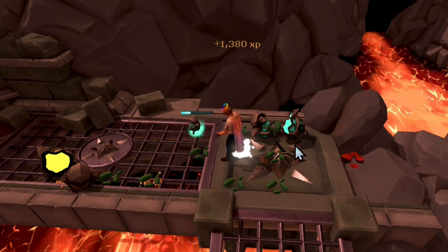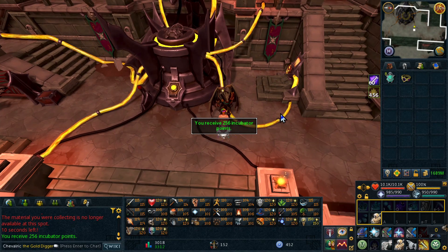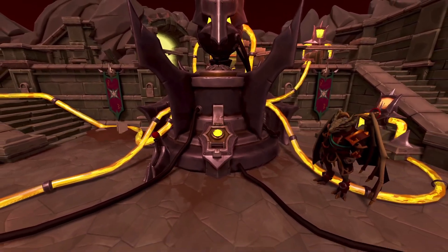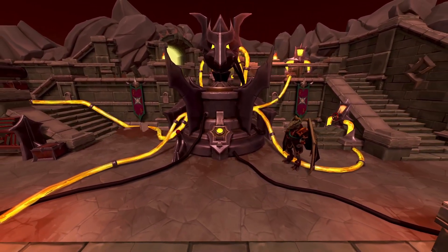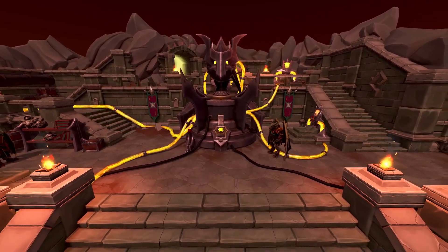If you want a more laid-back approach, simply interact with your preferred skilling node for the 5-minute game timer and hand in the chippings to Vincidithus to get your reward points. And that's all — everything you need to know to get your Master Questcape requirement done. I hope this was useful, and if it was, consider leaving a like and subscribing for more completion cape, trim completion cape, and Master Questcape guides. I'll see you guys in my next video. Goodbye!